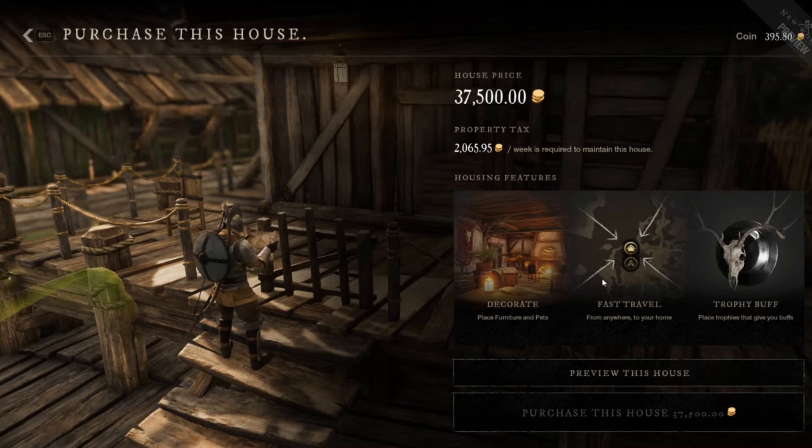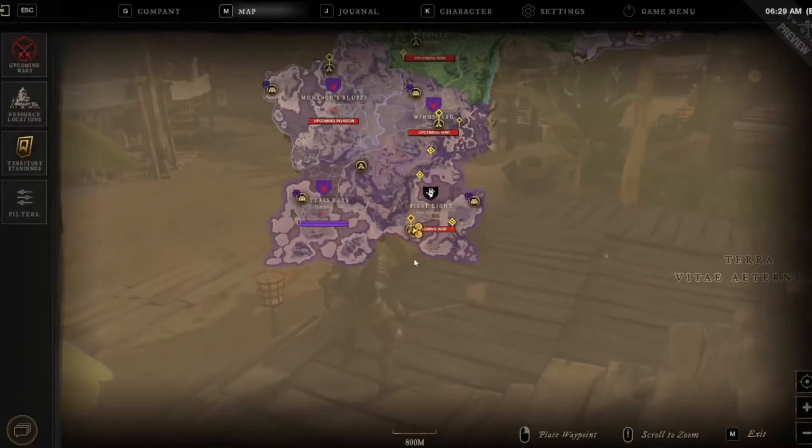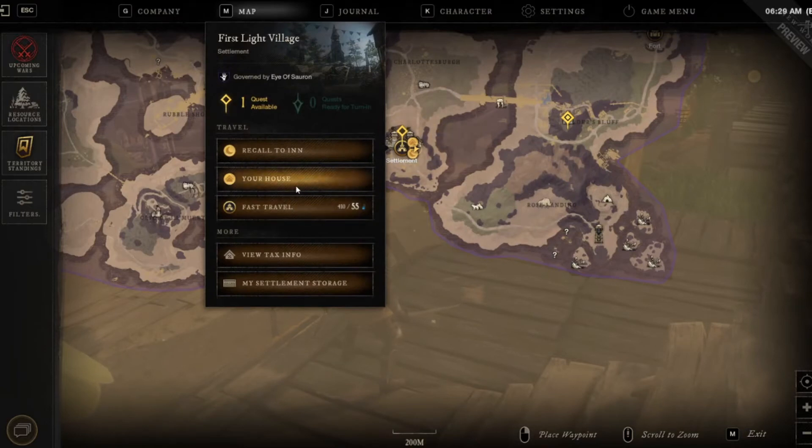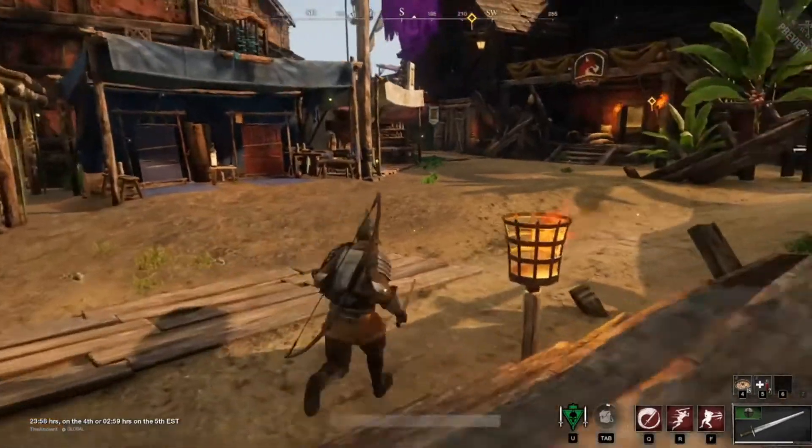One of the other perks of this is your fast travel. This is separate from your inn travel, and you will have the additional fast travel to your house. It does have a cooldown again, just like your recall to inn, but it can be beneficial for that alone.